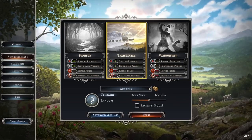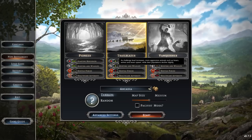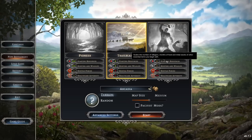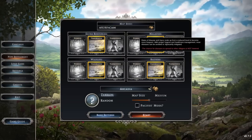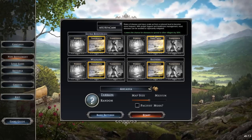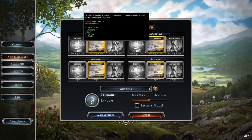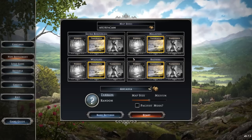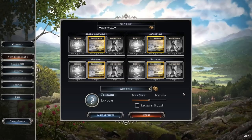For our first run we're going to roll with Trailblazer — middle of the line across everything: default starting resources, hunting and wildlife, hostile forces, and healthcare. You can go all the way up to Vanquisher, which gimps the things that help you and buffs the things that work against you. You can also drill down further and set each of the four areas to different difficulties independently — so if you found raiders particularly difficult, you could drop just that one down.